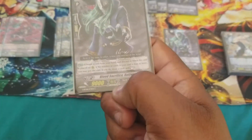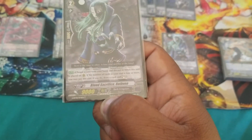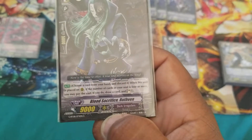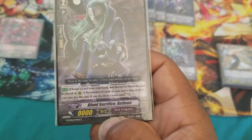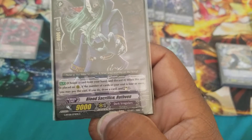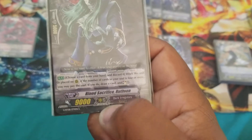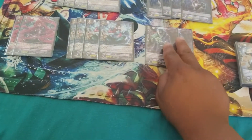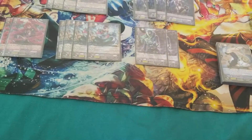Next, we're running 2 Blood Sacrifice Ravine. This card is a basic early game card if you can get it off. Choose a card from your hand and discard it when this unit is placed on rearguard circle. If the number of cards in the soul is 4 or more, you may draw a card and Soul Charge a card. Due to the Nightmareland starter, this can be very easily achieved in the beginning of the game.